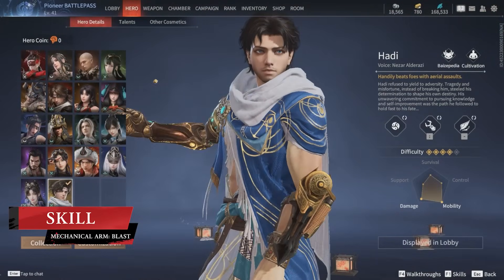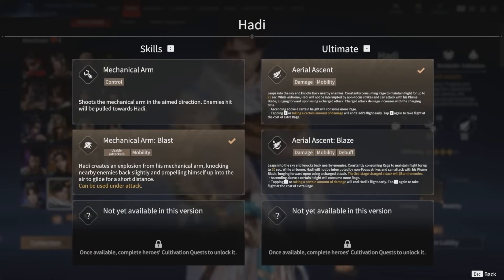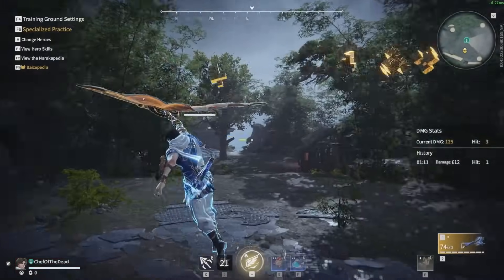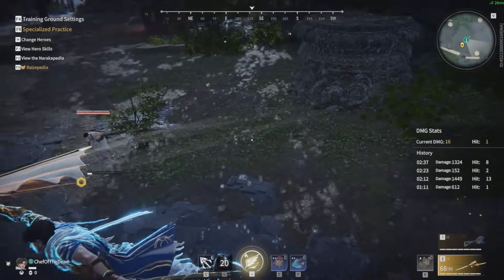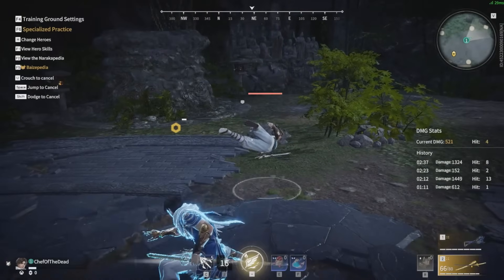His second skill, Mechanical Arm Blast, is the much safer and more defensive option, with it being able to be used under attack and acting as a great repositioning tool. Activating it will knock enemies back and blast Hottie into the air, immediately deploying a glider that you can fly manually. My favorite thing about this skill is that it can be cancelled early, which gives you the opportunity to take the enemy off guard with an attack.